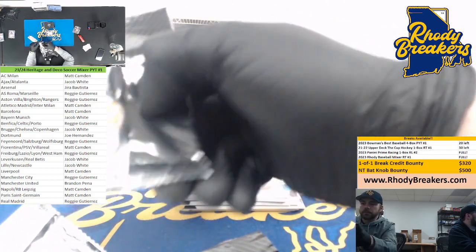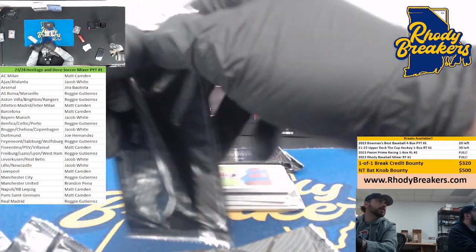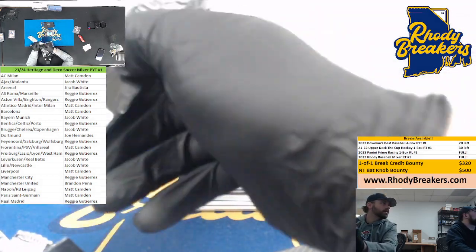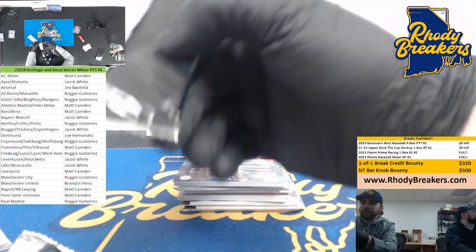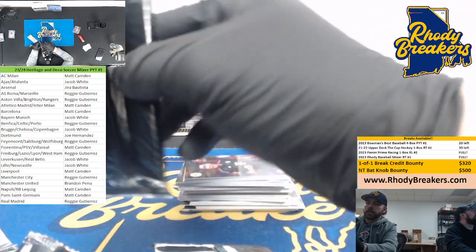Something absolutely crazy in this — we still have 20 on the Bowman's Best now. Chipping away, it's a good start. Still at 20, that's alright. Hope that bobblehead's best prospects and rookies galore — good names on the prospects and obviously the rookies.